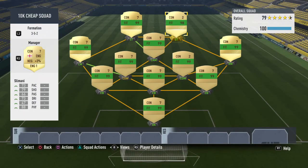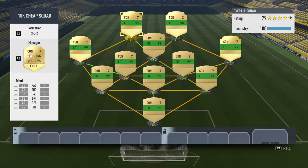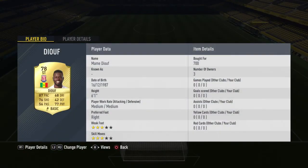Our two strikers are Islam Slimani — I bought him for 3k but he's down to around 2k now. He's got 88 physical, 73 pace, 79 shooting, and 73 dribbling. Some may complain about his pace but he's such a physical striker he'll be fine. My other striker, Man BM Doof, has 87 pace, 77 physical, is six foot one, and only cost 700 coins. I used him on my other account and he really can finish — he's very good at finishing.